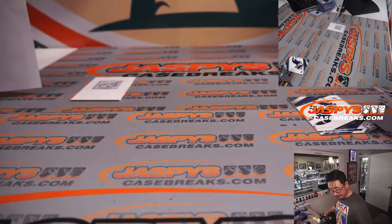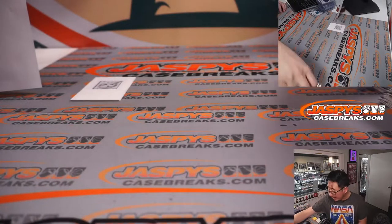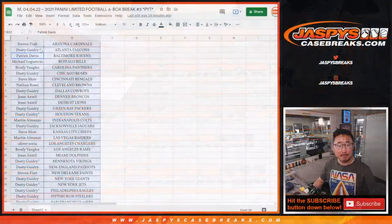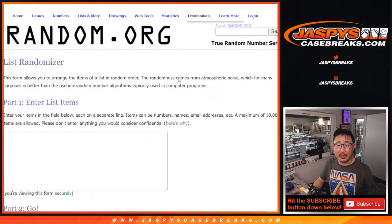And there you go, gang. A nice half of Limited Football. Second half in the store right now at jaspescasebreaks.com. Now let's give away stuff. Let's go flip back to the list, gather all the names. That's for the wax party spot — we'll do that one last.